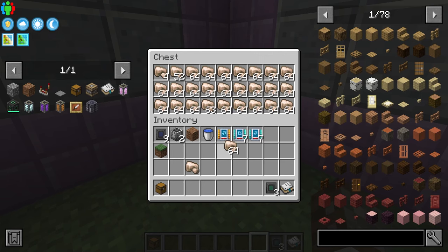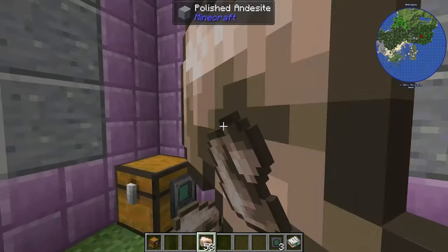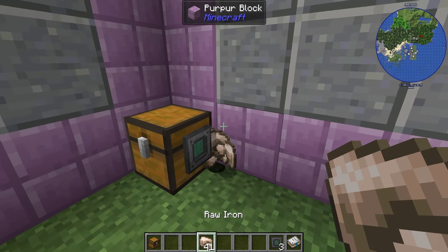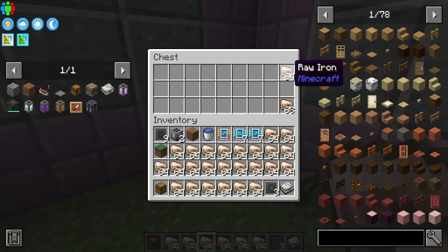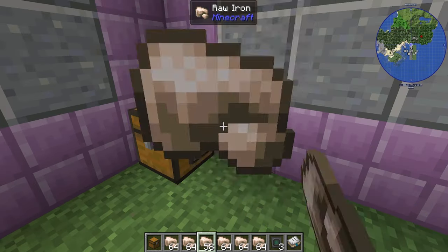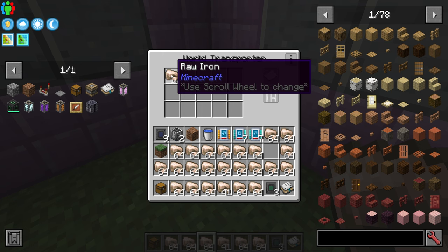The World Transporter has a one-block range. In input mode, it picks up anything in that one block area regardless of where in the block. Regulator mode on input mode limits how many total items the chest can have — for example, setting it to 24 means it will only take in enough to reach 24 items in the chest.